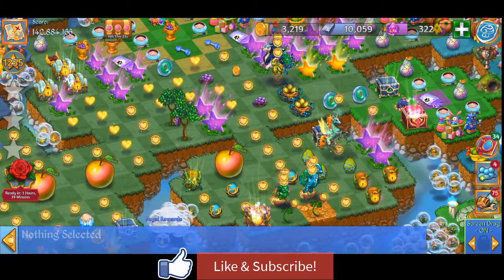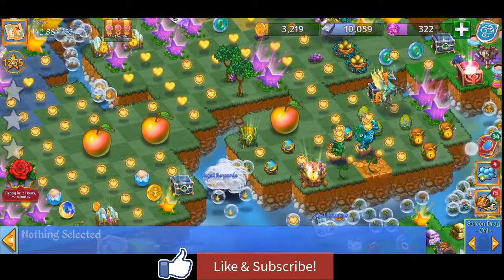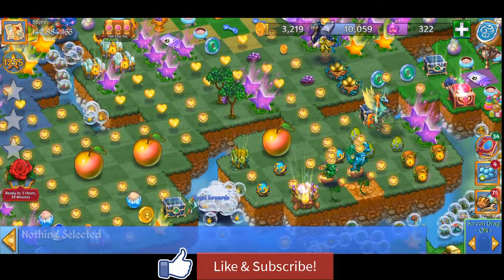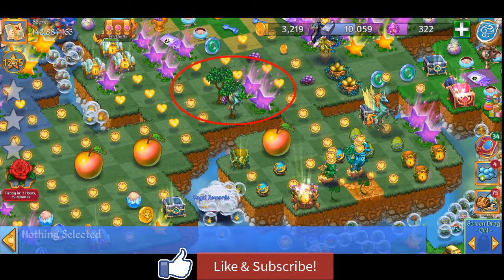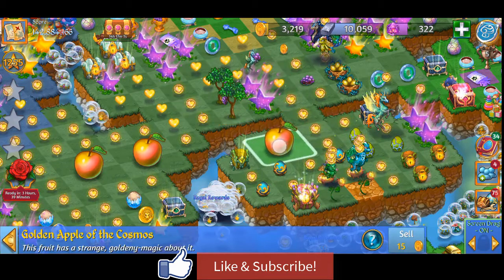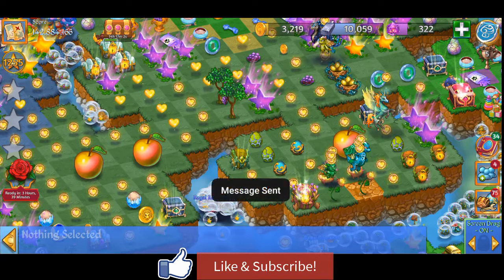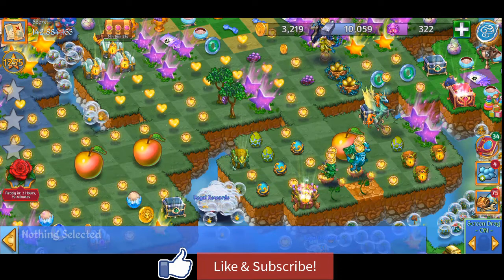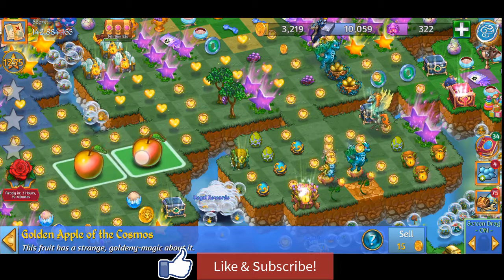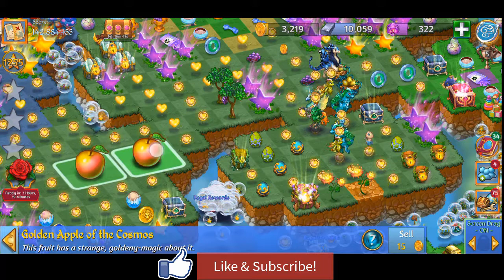Once your camp is full there will always be two spaces left. Now we're going to pretend to merge our apples so I can go ahead and bubble my fruit trees and stars and save them for later. Depending on where your dragons are harvesting, I like to move the empty spaces closer to them so they don't travel all the way across camp.